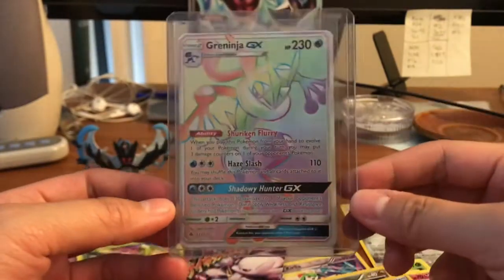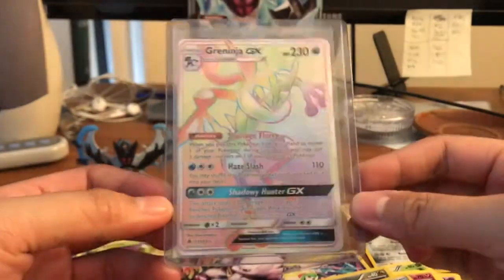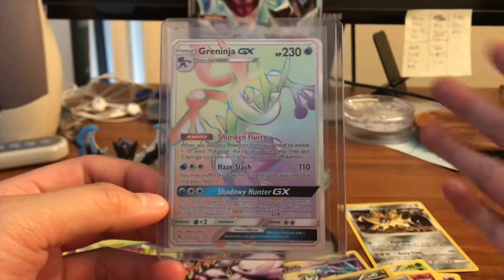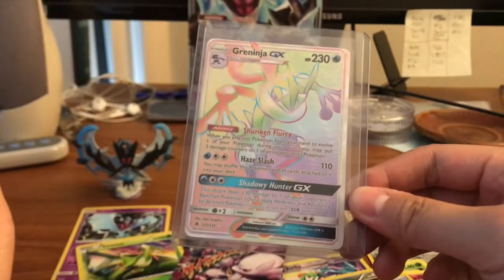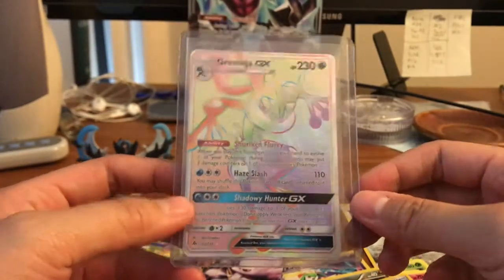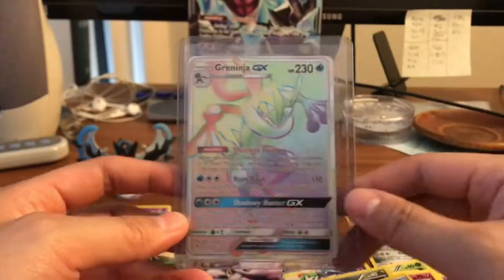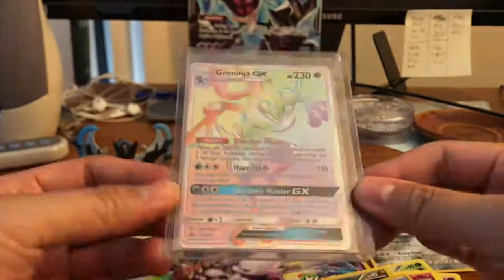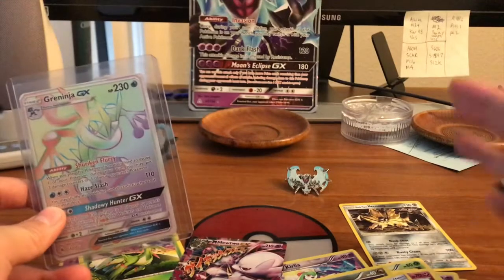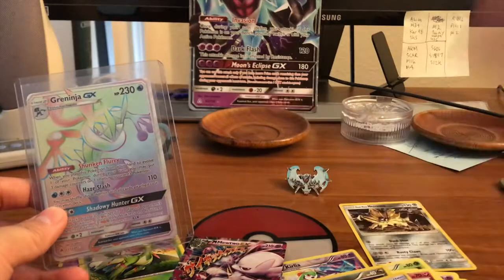We'll end it off with what I got for fan mail — we got a Greninja GX Hyper Rare! So so happy. Thank you so much Justin for sending me this. He was feeling a little generous and went ahead and sent an extra Greninja GX Rainbow Rare that he had stashed away for me, so that I can complete my set. I'm so close — I think I'm missing two trainer cards and that's it. Seriously, thank you so much. This is absolutely gorgeous. Thanks for watching guys, I'll be uploading more soon — peace out!